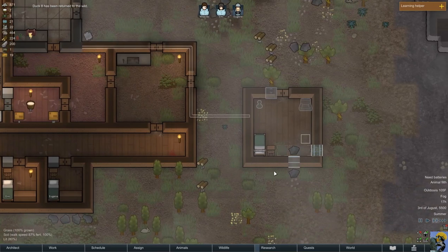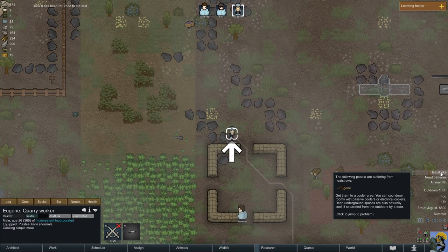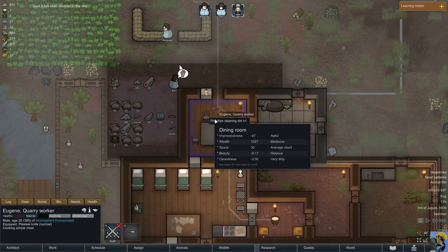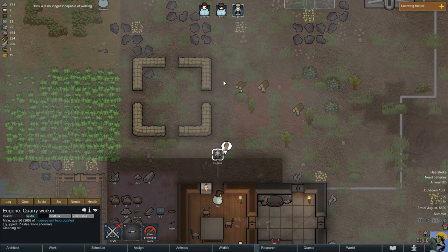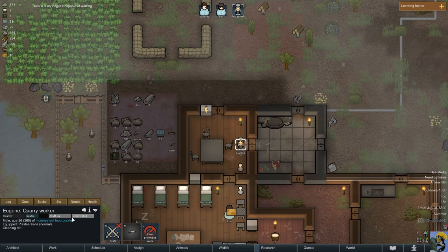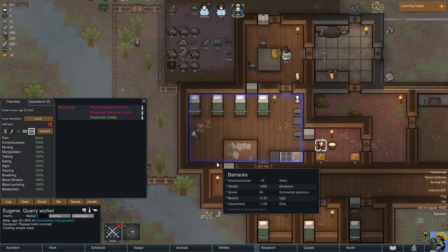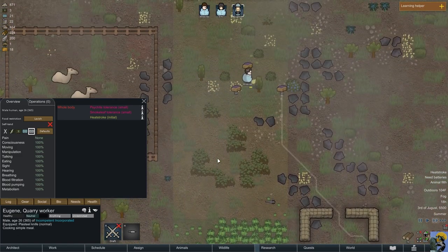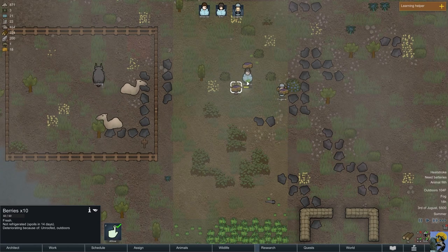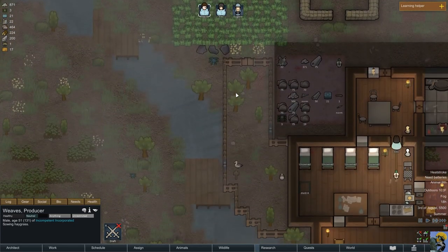Eugene is working on that. Need batteries? We do. Eugene has a heat stroke — get him to a cooler area. Why don't you prioritize going inside? Just go in here, dude, cool down. His heat stroke is at 3.8%, so hopefully it's cooling down. Looks like he's harvesting berries to clear this field. So we're getting a bunch of berries — that's not bad.